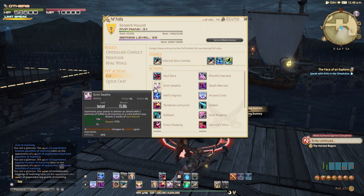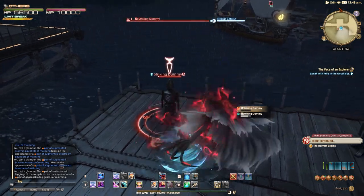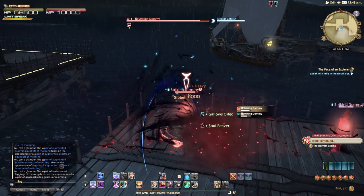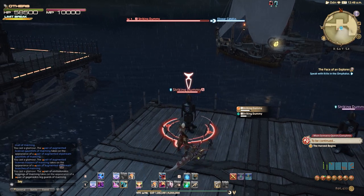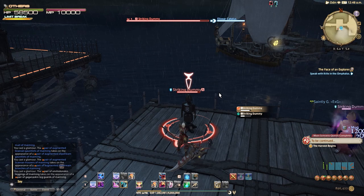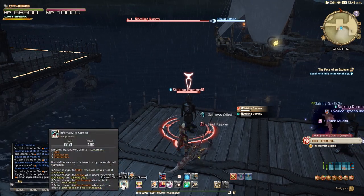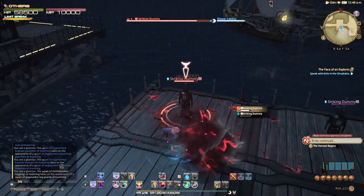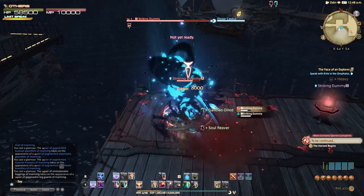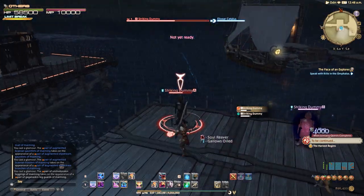Your next ability is Grim Swarth. This is your AoE conal slowing action — it deals a bit of damage and has no global cooldown, so it's very nice to toss out onto the first target you engage just to get that big slow. It also transforms your Infernal Slice action into Gibbet and Gallows, which are just some nice 8k potency weapon swings lasting for two charges.